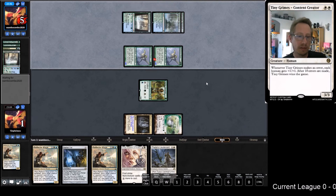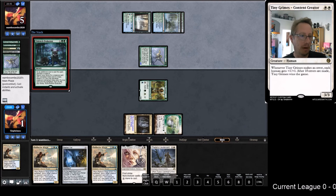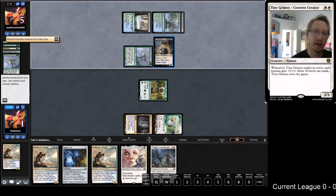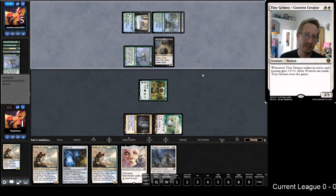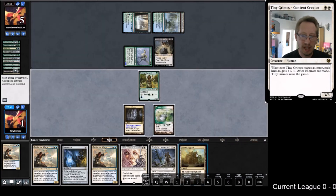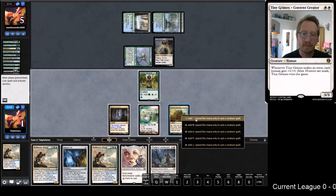We could still double block but we can't even tap a land. This is problematic. He can pay seven life - you can do it, you know you want to. Oh, it's blind too - we can't even Reflector Mage it. We need to land here or we're pretty much dead. Oh, they have so many cards to discard. We got a land - we're back in it for the moment.